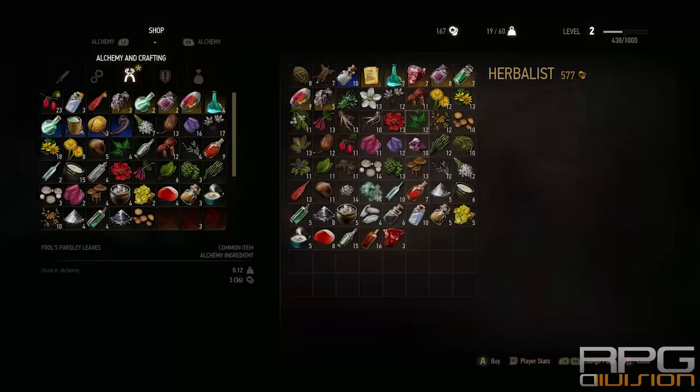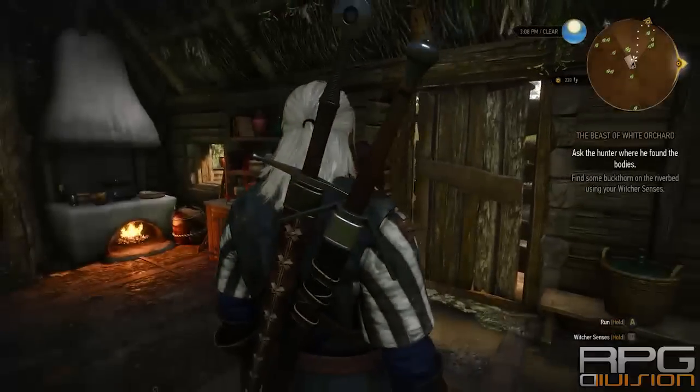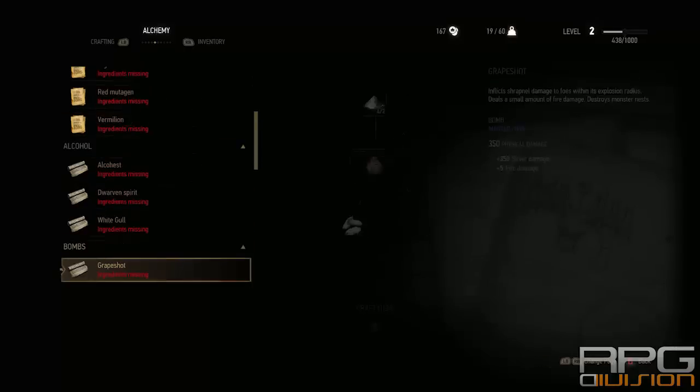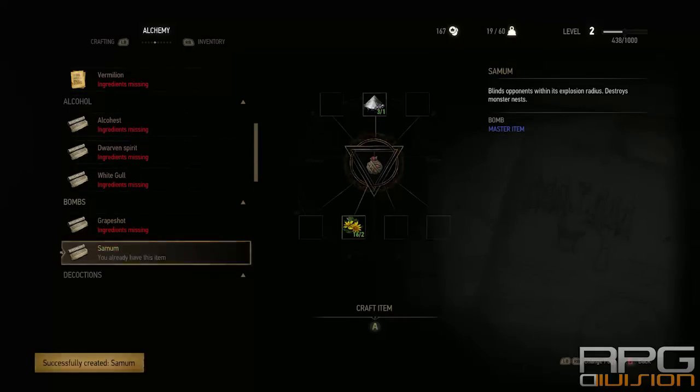All the ingredients you need are over here. Now let's go and craft some bombs. I'm missing one ingredient, so I'm going to go with the other bomb instead.